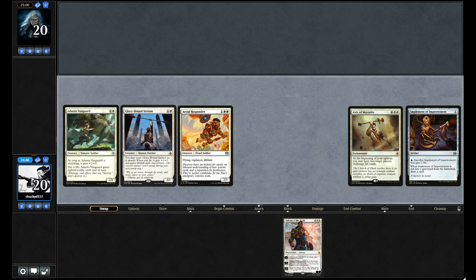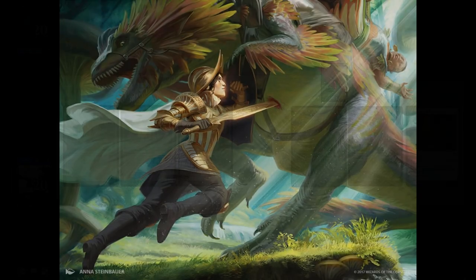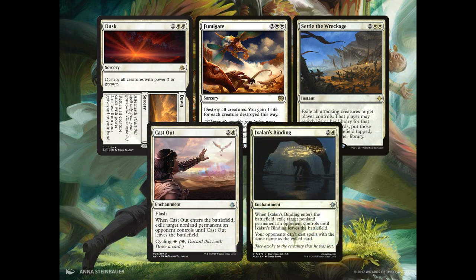If we do happen to have our Gideon of the Trials out along with one of his emblems, we can actually drop our life to 0, assuming our life total is some form of multiple of 4. At the beginning of our upkeep, we trade life totals with our opponents, remove whatever blockers our opponents have with our absurd amount of removal, and swing in for the win. Now alternatively, Axis of Mortality is not actually imperative to the win. The amount of removal in this deck borders on the paranoid, making it very difficult for your opponent to maintain any kind of board presence. Casting Dawn from your graveyard can be very difficult to deal with after your 3rd or 4th board wipe.